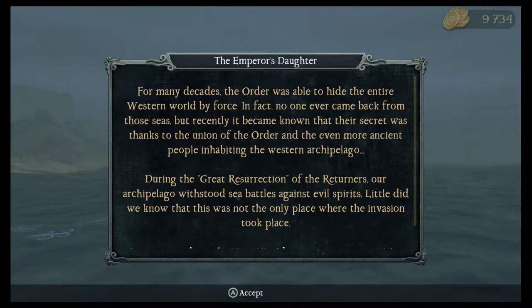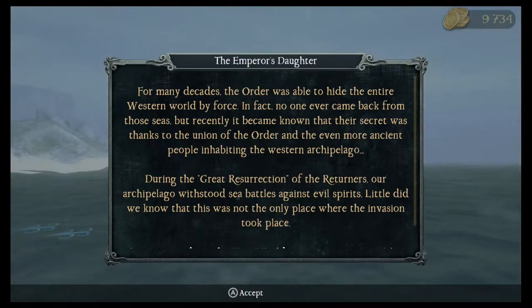For many decades, the Order was able to hide the entire Western world by force. In fact, no one ever came back from those seas. But recently, it became known that their secret was thanks to the Union of the Order and the even more ancient people inhabiting the Western Archipelago. During the Great Resurrection of the Returners, our Archipelago withstood sea battles against evil spirits. Little did we know that this was not the only place where the invasion took place.